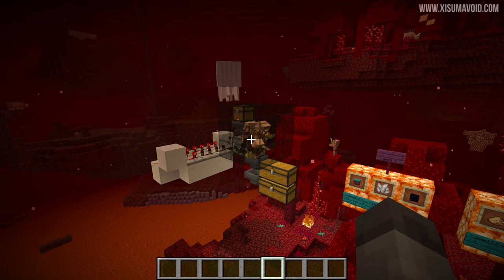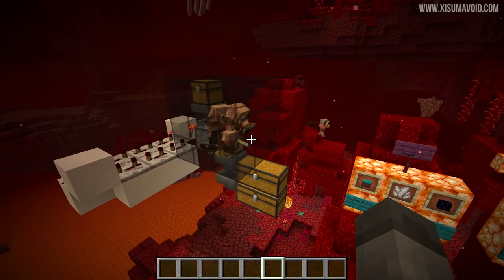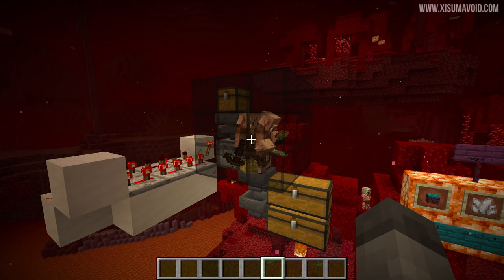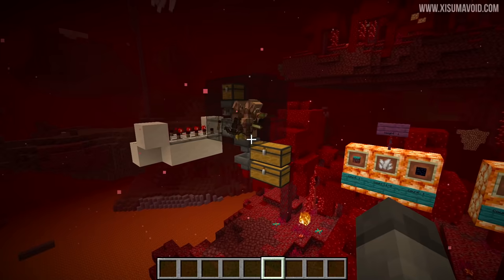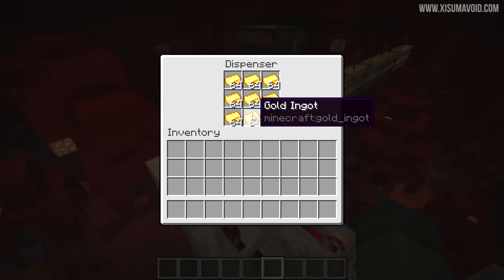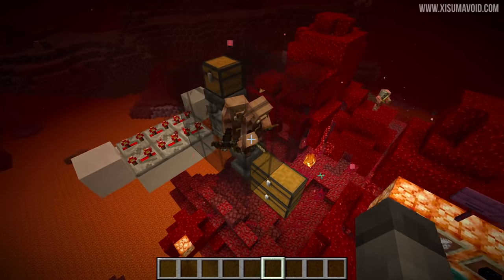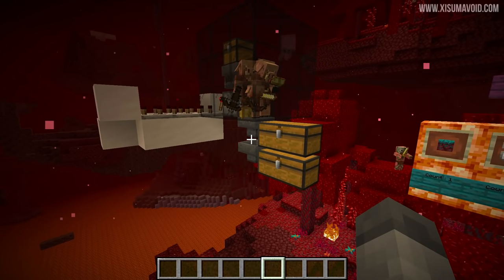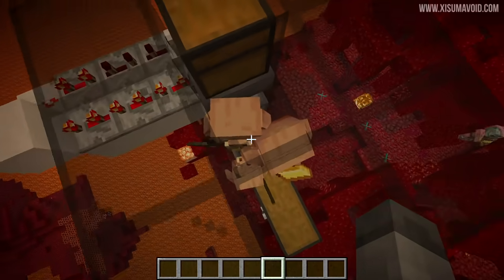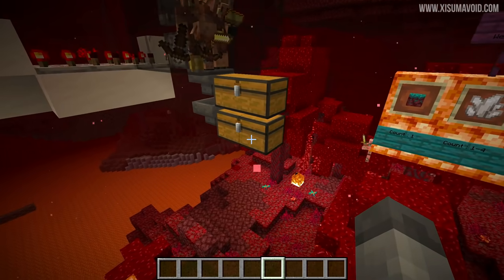Now for the bartering system — you throw a gold ingot at the piglin and they throw something back in return. It's possible to make a very powerful gold farm using zombie pigmen to automate the creation of gold ingots. You could feed gold to the piglins and have hoppers pick up the items they throw back — no player interaction needed. The piglins don't have a GUI; you simply throw them gold and you get something back at random.